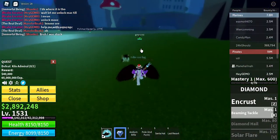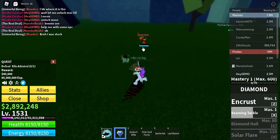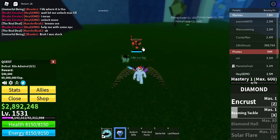The second attack is Beaming Tackle. The user tackles a nearby NPC or player. It's quite similar to Combat's Quick Tackle.